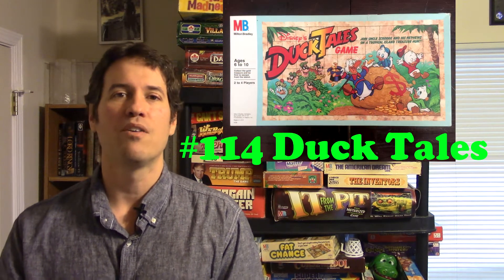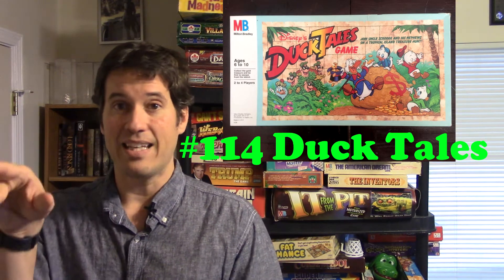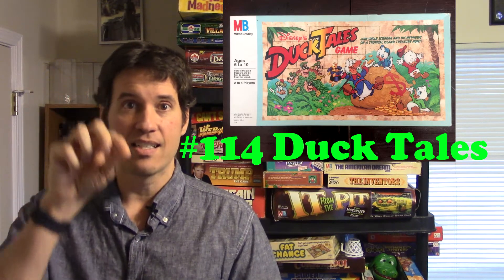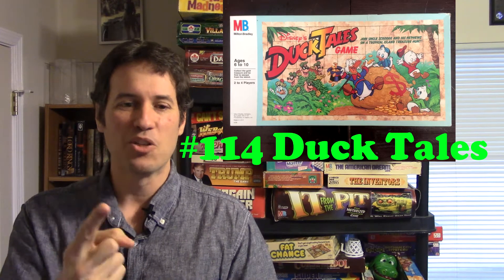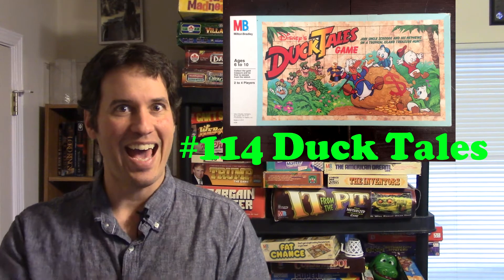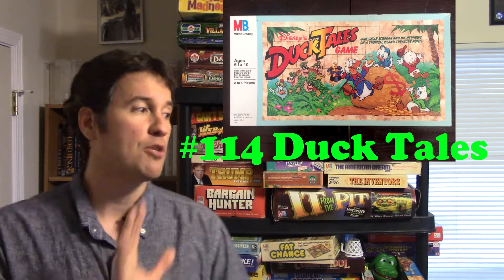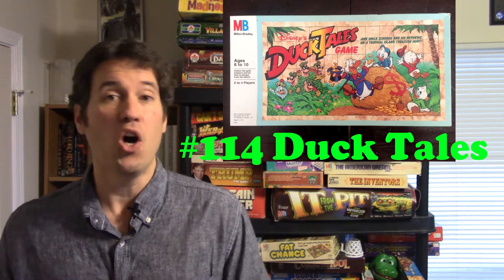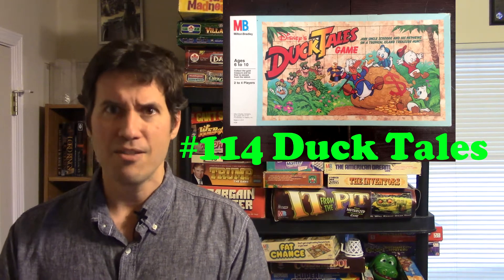Number 114 is DuckTales: The Board Game. You're playing as Huey, Dewey, Louie, or Uncle Scrooge, trying to get to the finish — Launchpad McQuack in a helicopter — via several paths. Along the way are three movable villains: Flintheart Glomgold, one of the Beagle Boys, and Magica De Spell. Every time you move, you're also moving one of those villains, blocking other players. Out of all the Disney Afternoon cartoon games, this one is the best — just like DuckTales the cartoon is still better than Rescue Rangers, Darkwing Duck, Tailspin, and Goof Troop.